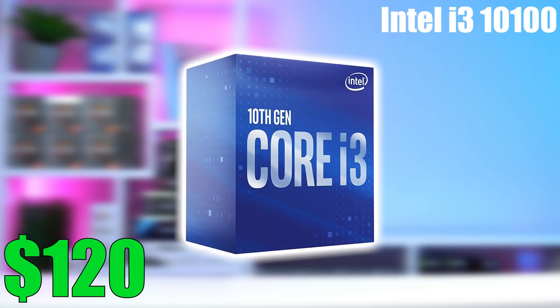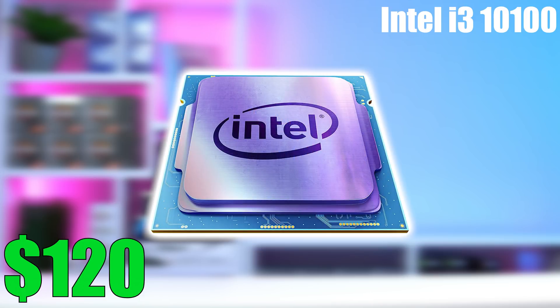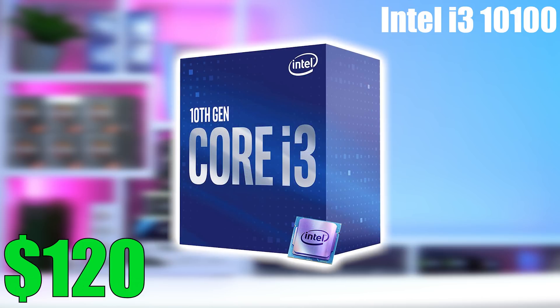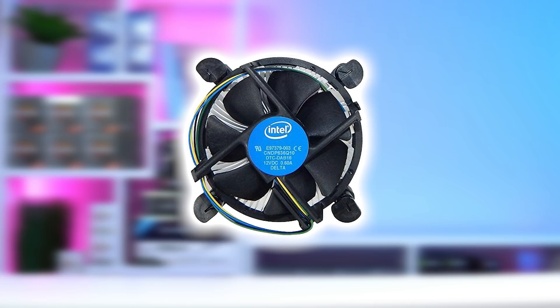Jumping straight into the Intel build, starting with the CPU — just like last week's $500 build guides, I'm going to be using the i3-10100. This is a solid value buy at around $120. The 10100F should be cheaper, but it's not in stock, so the 10100 it is — rocking 4 cores and 8 threads with a max turbo of up to 4.3 GHz, which is fantastic for gaming. Feel free to use the Intel stock cooler it comes with, and remove that ugly blue sticker and it'll be an all-black cooler that doesn't look terrible.